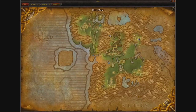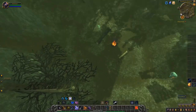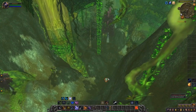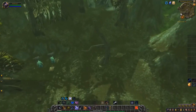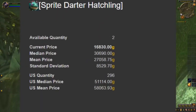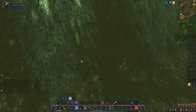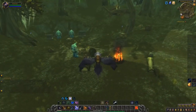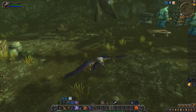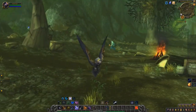We are located here in Feralas at the Gordani Outpost. You want to be right in the middle section because that's where the biggest mob density is — they all spawn around this little campfire right here. There are mobs on the surrounding hills too, but ideally you want to kill the ones in the center of the campfire because their respawn rate is pretty insane. On all US servers the average price for the Sprite Darter Hatchling is about 55,000 gold according to the Undermine Journal. I'm on a high pop server and I have not found any competition, so I have a hard time believing you'd be farmed out of this spot.